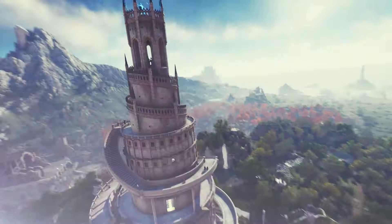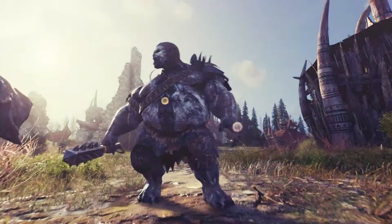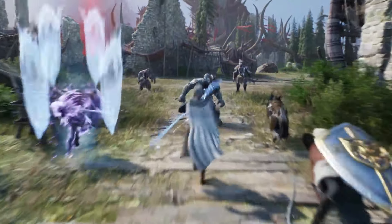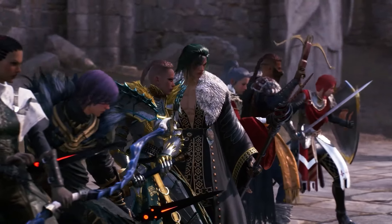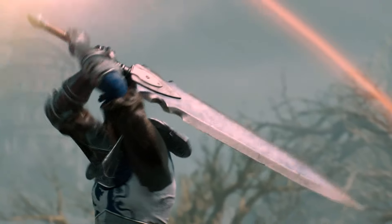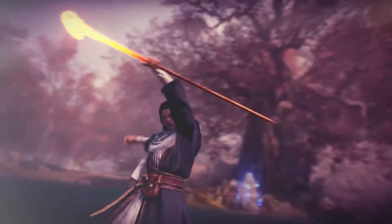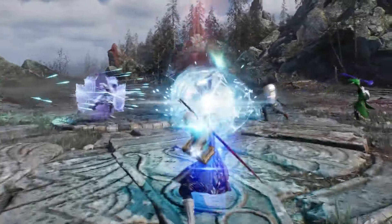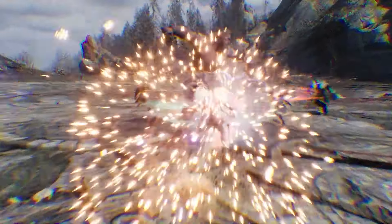If you don't know what to main, open beta offers a perfect time to test out every possible weapon combination and build. Just make sure you create as many characters as possible on every server as possible, as you will most likely get the max level 50 boost and full gear on all of them. You can then choose and properly test every build and weapon combination. Even if you don't get the max level 50 boost, the leveling should only take a few hours and you can create a new character and start over to test a new build.